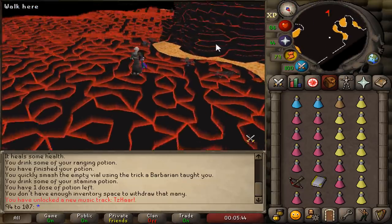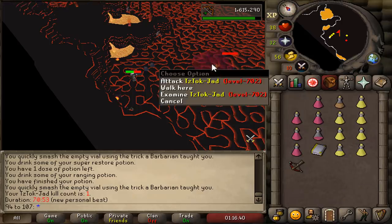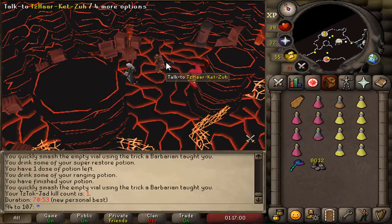But before we get another five combat levels, we're gonna attempt to get ourselves a fire cape. One kill count of Jad — gamble the cape and... no. How am I ever going to complete the inferno on my hardcore iron man if I can barely do this?